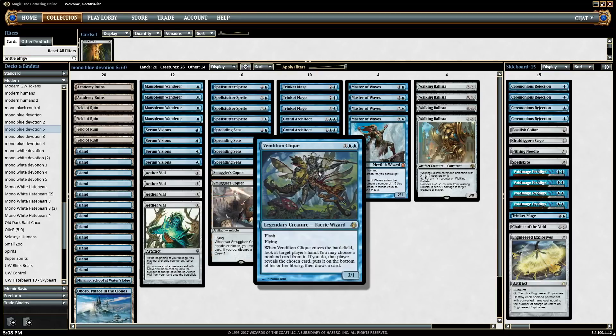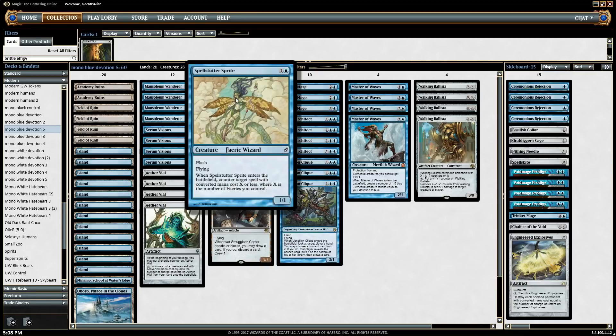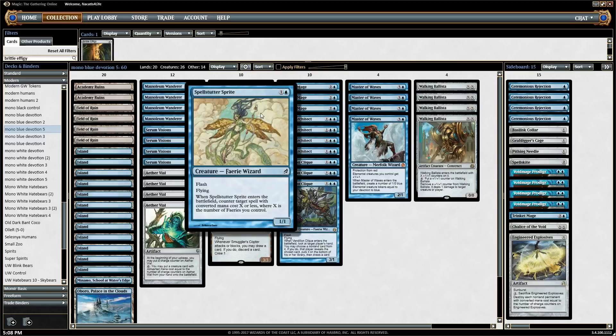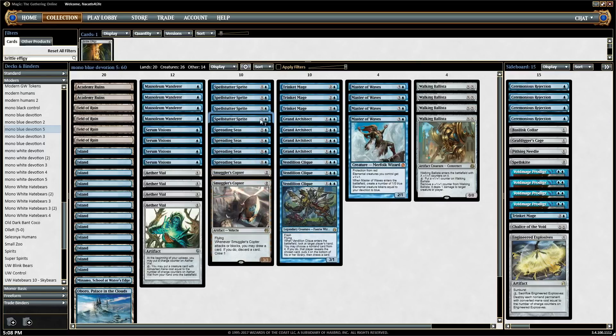Clique is also a Faerie, which is relevant for Spellstutter Sprite. Spellstutter Sprite will usually just counter a one-mana spell, and there are a lot of those in Modern. If you have two Spell Stutters, the second one can counter a two-mana spell. And if you have a Vendilion Clique and a Spellstutter or two, you can start countering three-mana spells. You can also counter zero-mana spells — so Living End, Ancestral Vision, things like that — which is very handy.